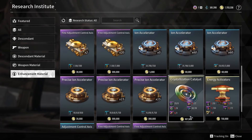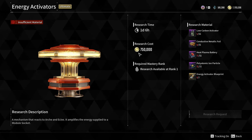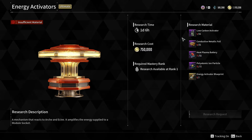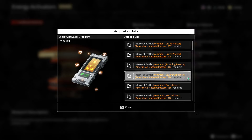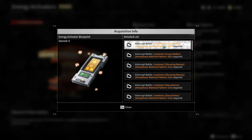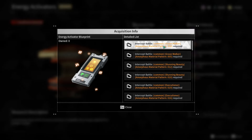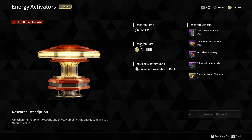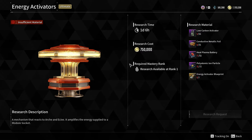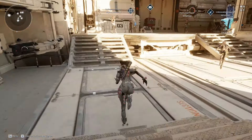Let's go down to enhanced materials and energy activators. It takes a day and six hours to craft, costs 750,000 gold, and the research materials can take a few hours to obtain. On top of that, the energy activator blueprint has a 2% chance of dropping from a boss, which you have to farm materials for. So it can take days to get a single one — that is a true end game item.